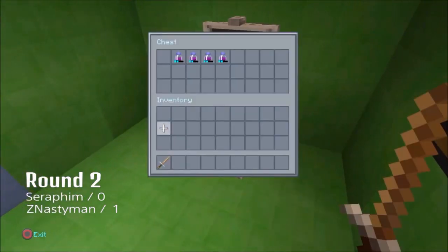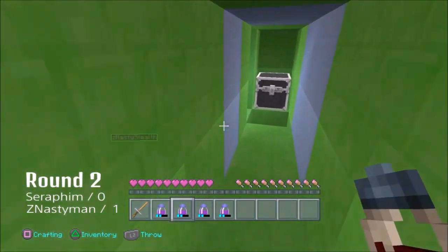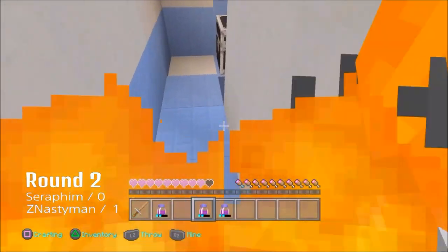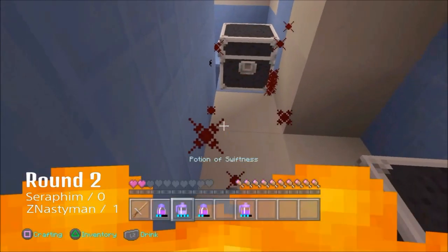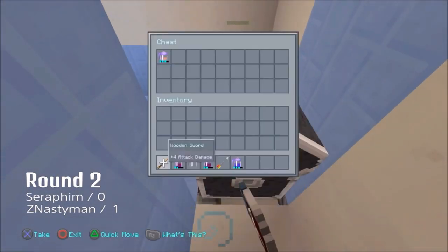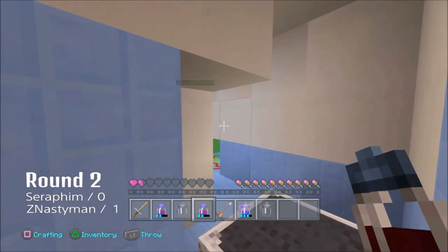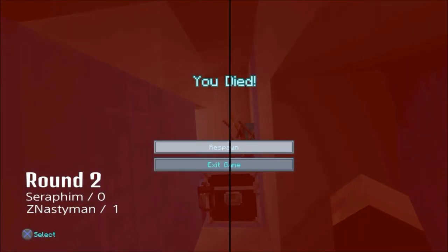Oh my god, that is scary as hell. Alright, we got some splash potions of harming. Let's see if this does the trick. Maybe I can drop them down on his head. Where is he? This game is freaking hectic. Hectic and epic. Concentrate. What is this? Resistance? I could have used that earlier. I've got one and a half hearts left, guys. Want to make a bet? Holy crap, I've got half a heart left. Who's going to win? I'm going to win! I died as well.